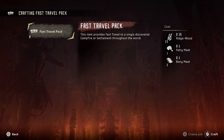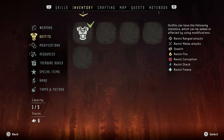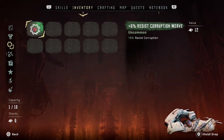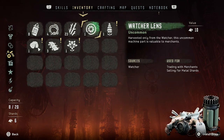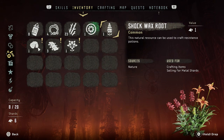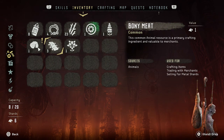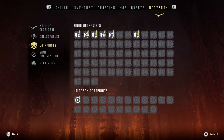This item provides fast travel to a single discovered campfire or settlement, so I have to actually have resources for that. Interesting. Outfits - so the outcasts have a specific look to them. What does this do? Resist corruption? What corruption? Oh boy. Can it be used to craft resistance potions? Interesting. Oh, data points!